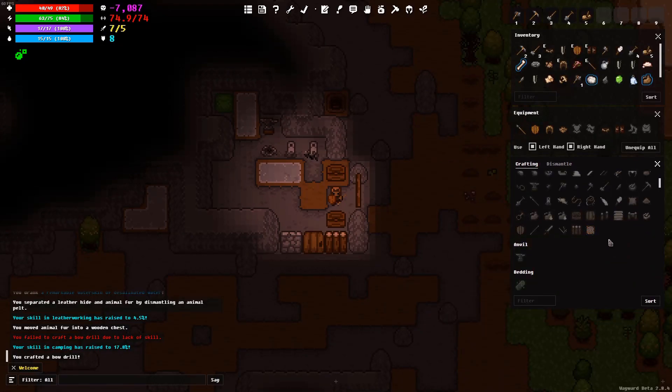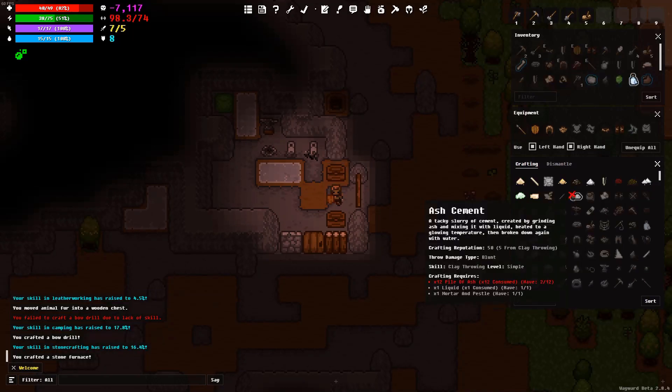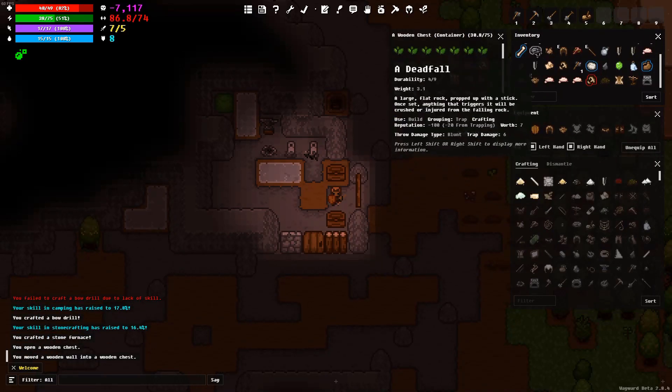Wooden fabric, eight cordage — interesting. Okay, what we're gonna do is go and make a stone furnace. I'm severely overweight so I'm just gonna slap some stuff in this chest here and see if we can bring that down.